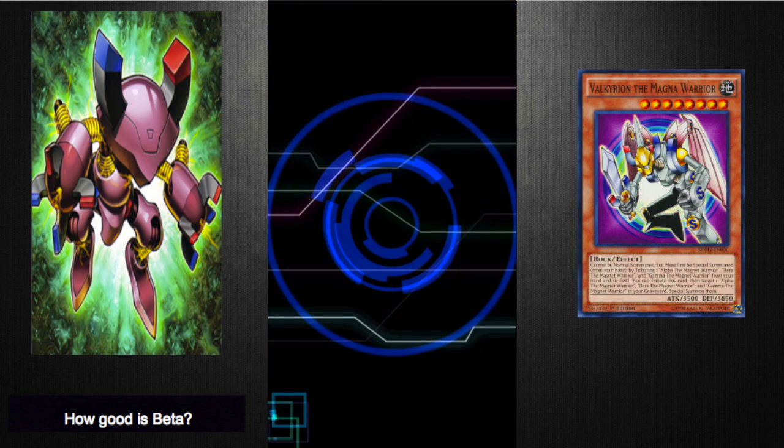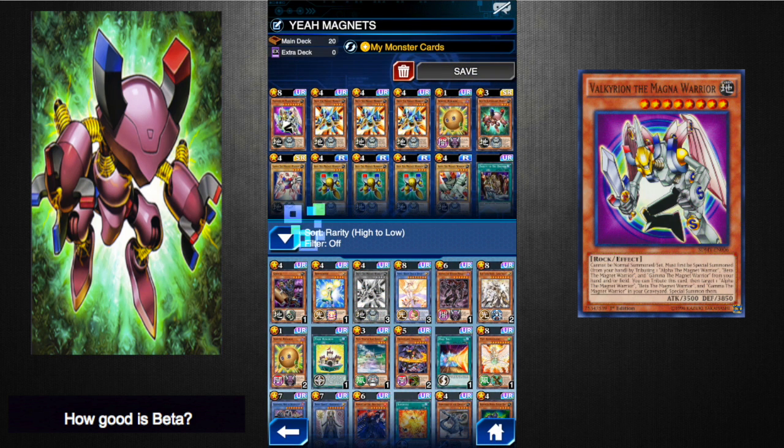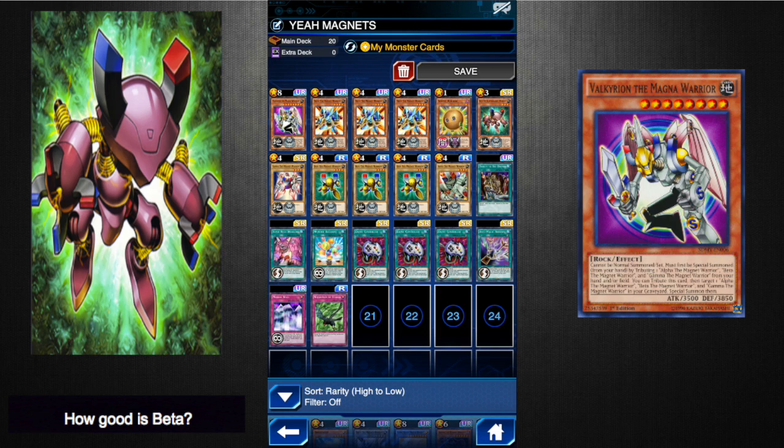Let's look at the Magnet deck that I've been running. Magnet Warriors are too slow for everything — they're not super great, they're super slow, and I lost a lot of games with this. If I was going to change this around, I would maybe take out one of the Enemy Controllers or the Super Rush Headlong and put in an Ultimate Providence, because I think it'd work a little bit better to clog up your opponent's back row more. This deck has been iterated on — it was originally two Super Rush Headlongs, two Wonder Balloons, two Enemy Controllers, and two Anti-Magic Arrows with no Windstorm. Everything's changed around and I played maybe ten games with it.